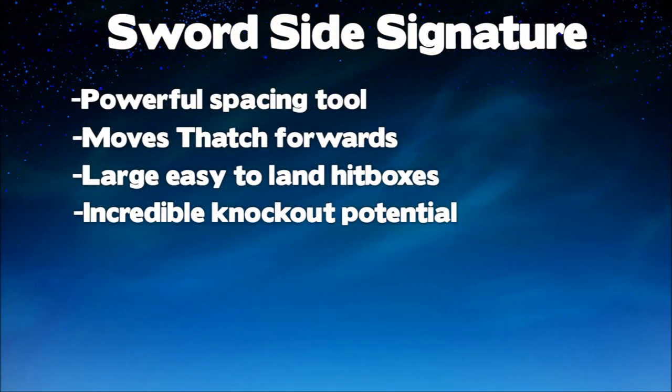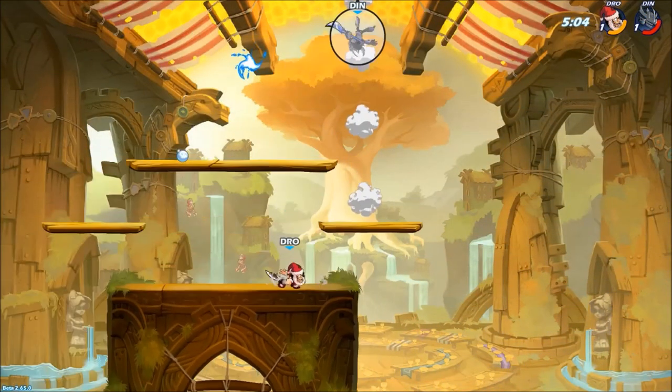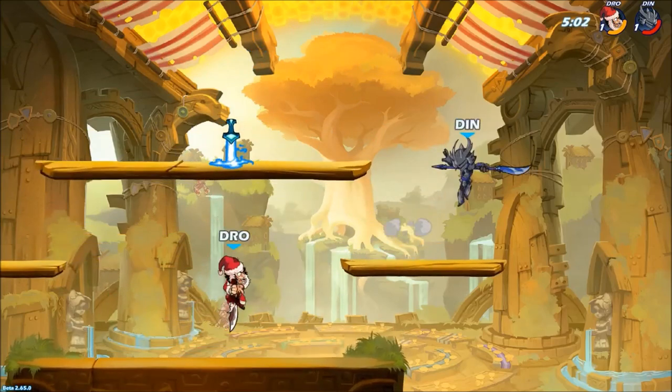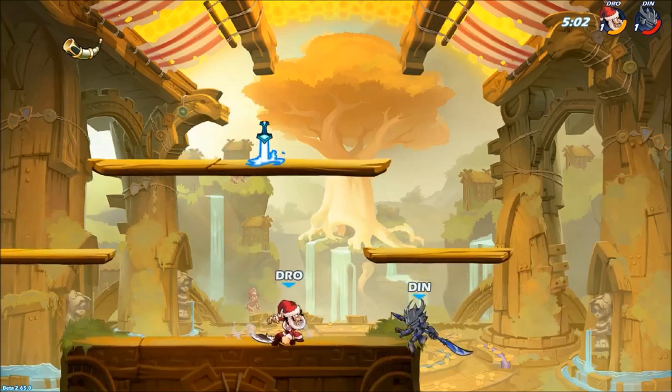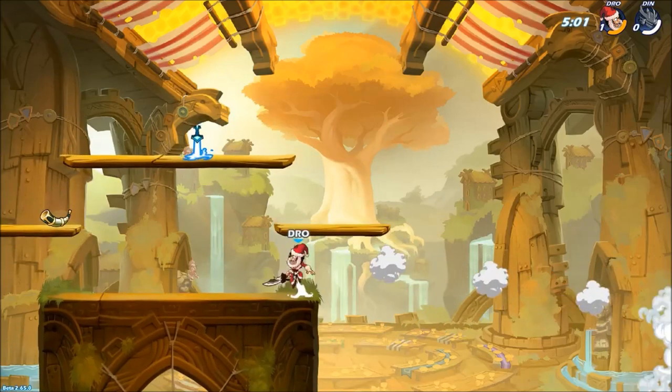We're going to start with the sword side signature. It's a move that has insane knockout potential, so much force, a good bit of speed, and because it moves Thatch's character, it can be difficult to punish. Here I'm going to opt for a side sig because of the spacing with Orion — a little bit too far away to land an N light or a D light. Signature does the job nicely.